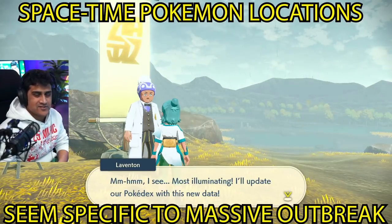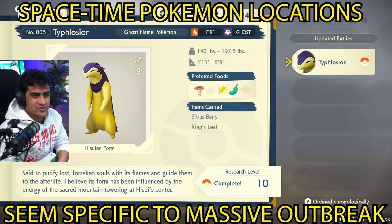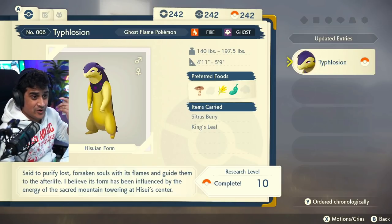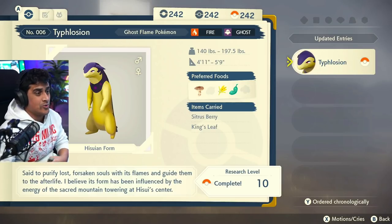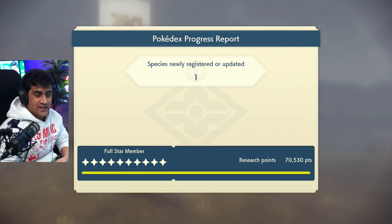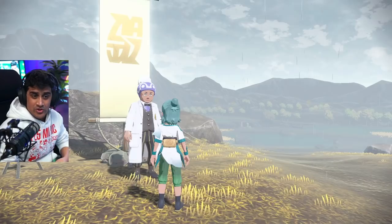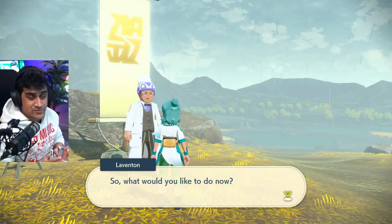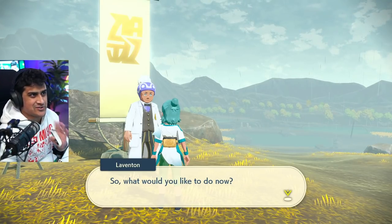It looks like the starters are all locked to where they would show up in their space-time distortion. Oshawott was in the Alabaster Icelands, Typhlosion is in the Crimson Mirelands, which most likely means Rowlet is going to start spawning in the Coronet Highlands — that's how you hunt all your starters in the game. You can also get Spiritomb and Unown spawning in this area, so Crimson Mirelands is great if you're going for those.